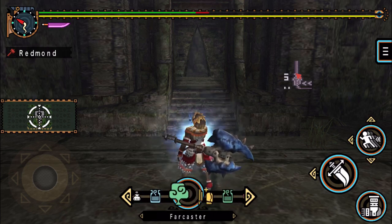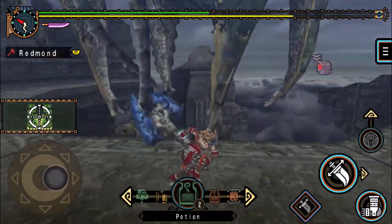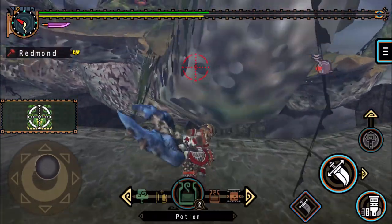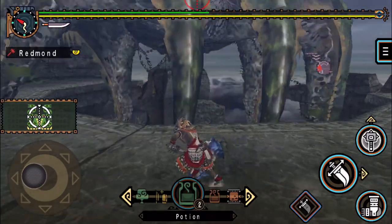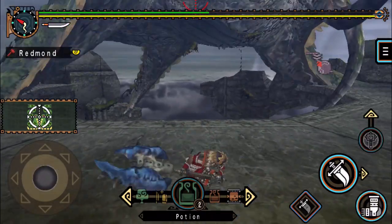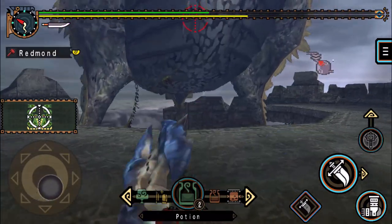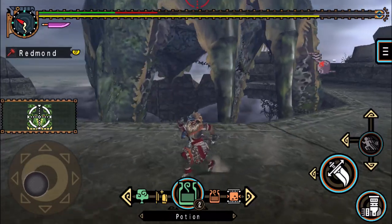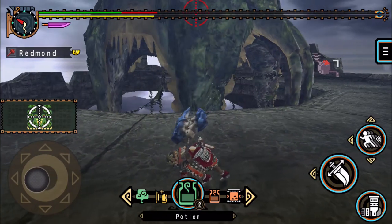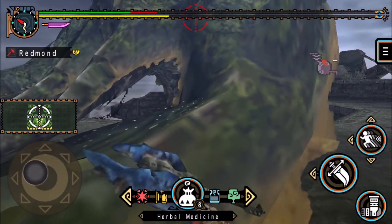I'm just gonna use one of these to be super safe. Now we're totally fine. Our health bar is currently at a capacity of 150, of which we need 64 for Guts to work, so we need about two-fifths of it to be full at any given time. Well I dodged, just not into the right place. Really just one hit before the flinch - are you for real right now? I didn't have to dive but it sure feels safer when I do. That time we got the dodge we needed.